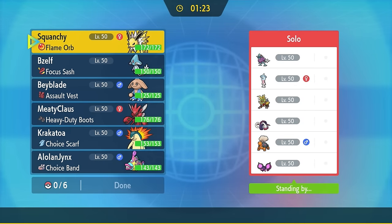Typhlosion being in the zero usage tier, it hurts my soul. This thing is really consistent. Since I've started Wi-Fi battling, I've been tossing Eruptions out with this bad boy with a Choice Scarf, and it's such a fun Pokemon to use, and it honestly does still have a pretty solid niche. Obviously it is outclassed by multiple other fire types, but I like Typhlosion, and it's my goal to show this bad boy some love today.